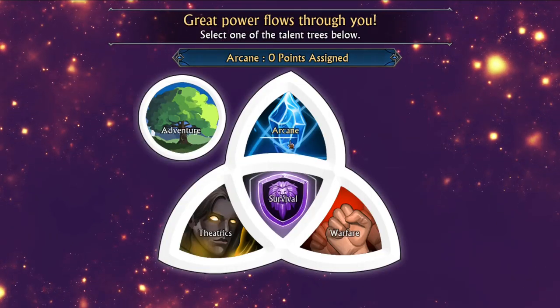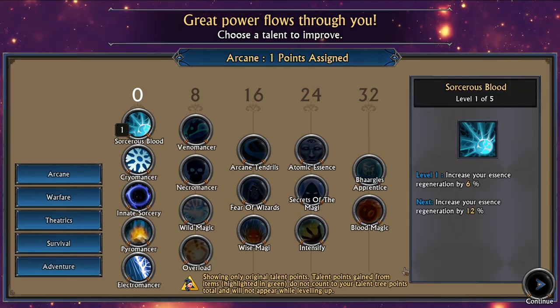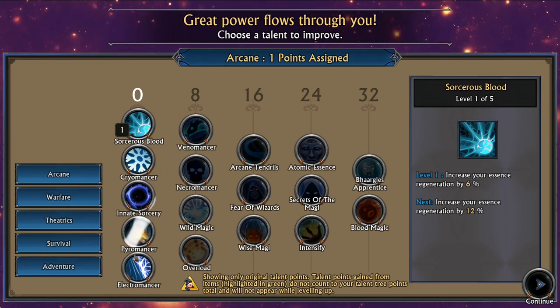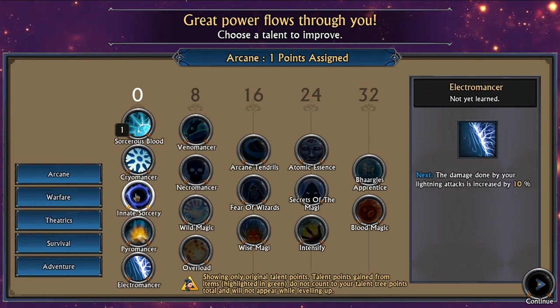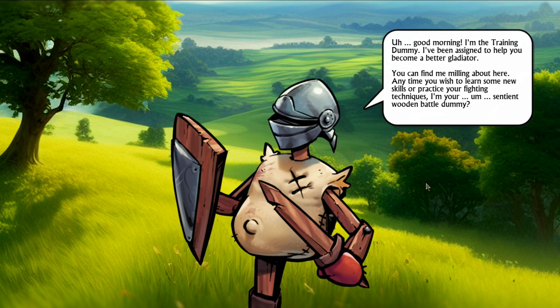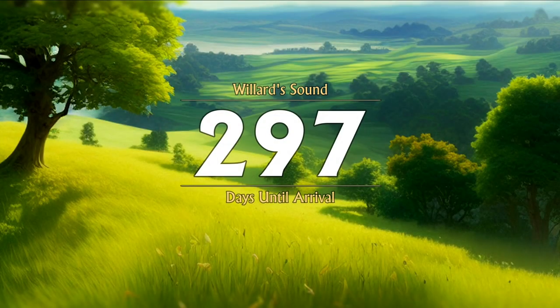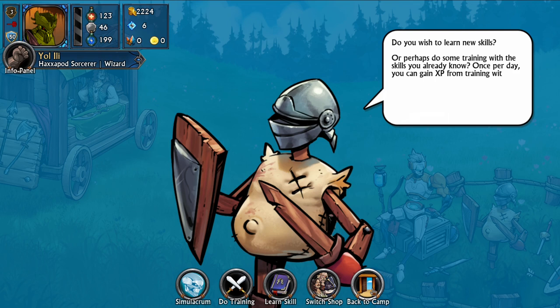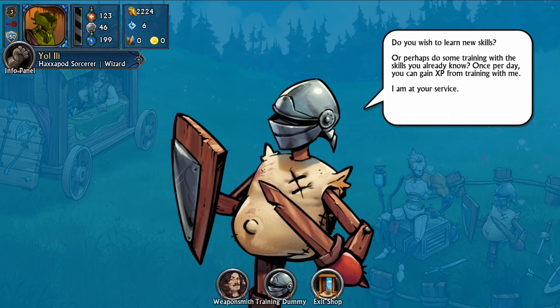Oh, this game is really impressive! Can I learn this skill? Increase your essence regeneration by six — very nice! A new day and new abilities — is that a training puppet? Yes, probably a training puppet. I have only 297 days left, but now I can train.